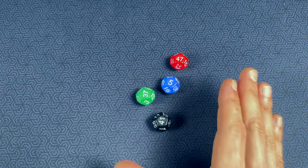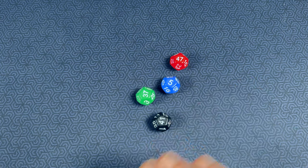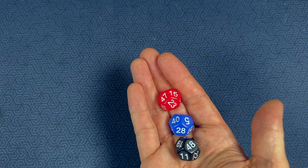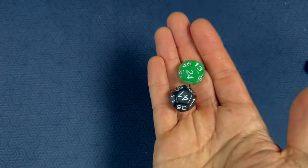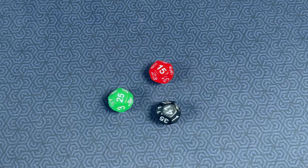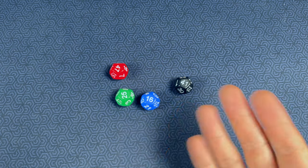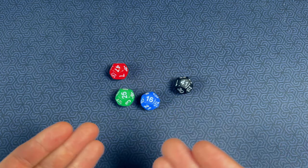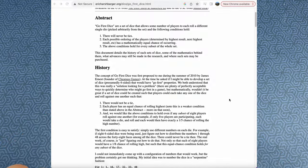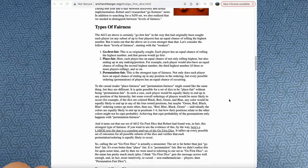This is true even if you're just using a subset of the dice — you have the same mathematical probability even if you're only using three dice for a three-player game or two dice for a two-player game, regardless of which color dice you choose. Now there's some really sophisticated mathematics going on here, and if you're interested in reading more about the design and the math behind these dice, you can check out the write-up by one of the designers, Eric Harshbarger, on his site, ericharshbarger.org.